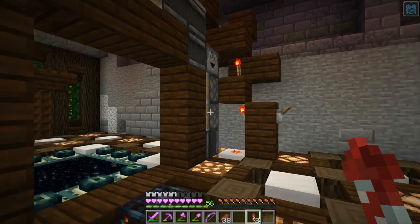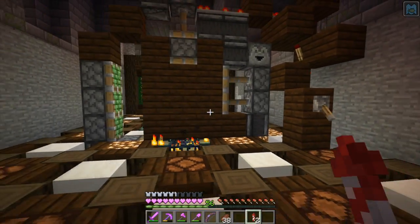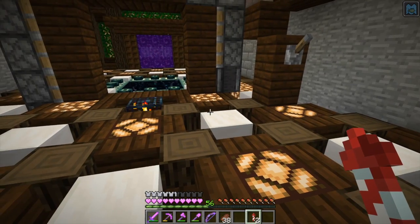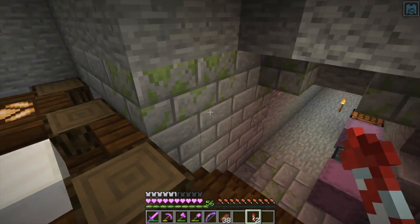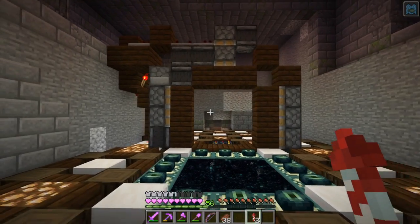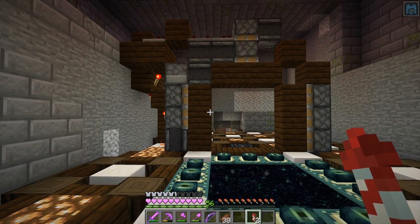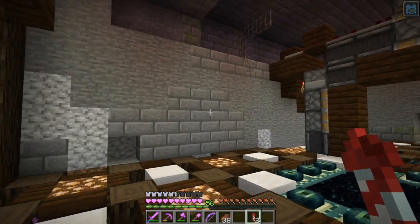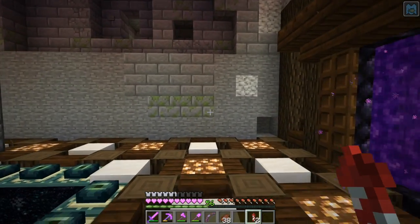Amy has put in this really amazing redstone contraption that I don't fully understand. What it does is it shuts this door, turns off these lights, and then silverfish can spawn. But I don't want all of the redstone circuitry to show — so I want to do something to hide it. We are going to hide the redstone here and make this room clean, give it a proper ceiling, give it proper walls. Let me go grab my stuff and we will get into this project.